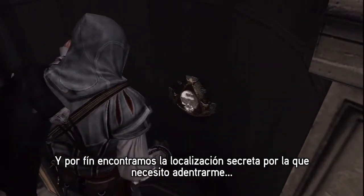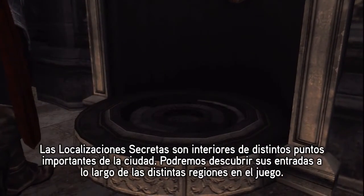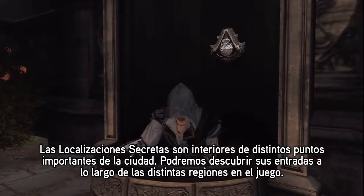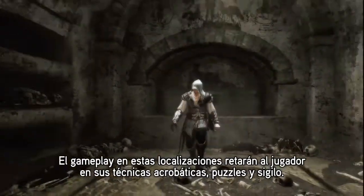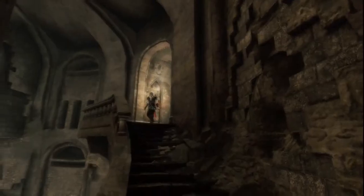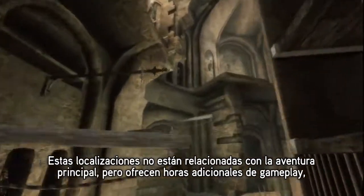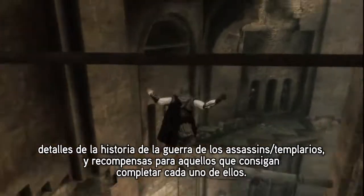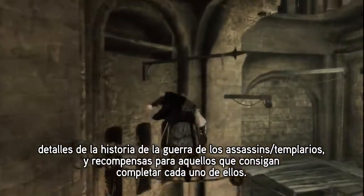Here's the secret location I need to go to. The secret locations are interiors of several famous landmarks. You can discover their entrance in various regions of the game. The gameplay in these locations will challenge the player in acrobatics, puzzles and stealth. These locations are not bound to the main quest, but offer hours of additional gameplay, details about the story of the Assassins in Templar's War, and a special reward as players complete each of them.